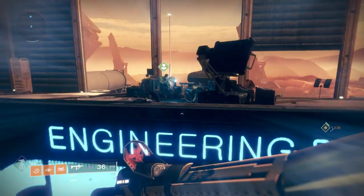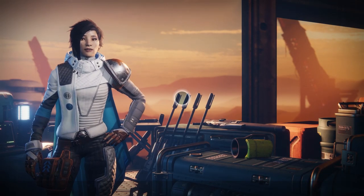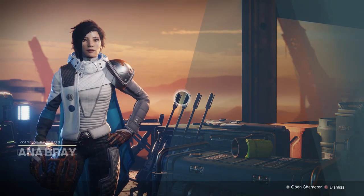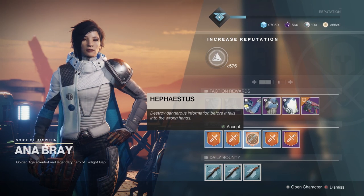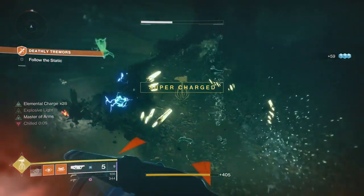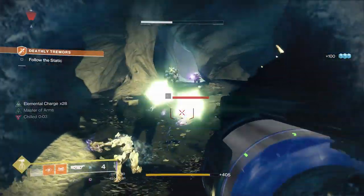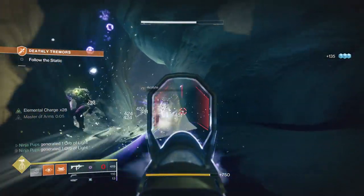For adventures, I highly recommend running any of the ones on Mars. You can pick up three normal ones from Anna Bray. The Mars ones are ridiculously easy and super short — they all take less than five minutes to complete. You should be able to complete the precision kills, elemental orbs, and specific enemy type objectives while finishing the others. No need to farm orbs or anything; you'll get them naturally.